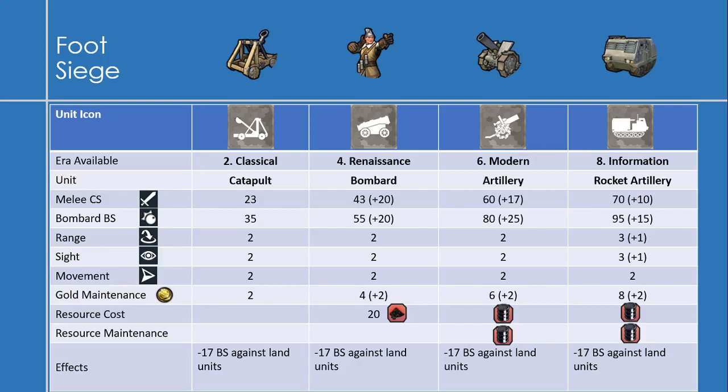The next one is the bombard, which you get in the Renaissance era with a melee combat strength of 43, an increase of plus 20, and a bombard strength increase of 20 up to 55. Gold maintenance increases by 2 up to 4, and bombards cost 20 niter to make. Then artillery, available in the modern era, with a melee combat strength of 60, an increase of 17, and a bombard strength of 80, an increase of 25 — one of the biggest increases you see in a unit. Gold maintenance increases by 2 up to 6, and artillery requires 1 oil to make and 1 oil per turn in resource maintenance.